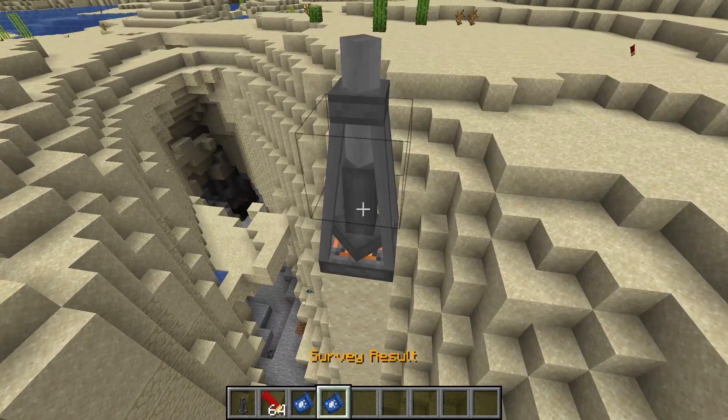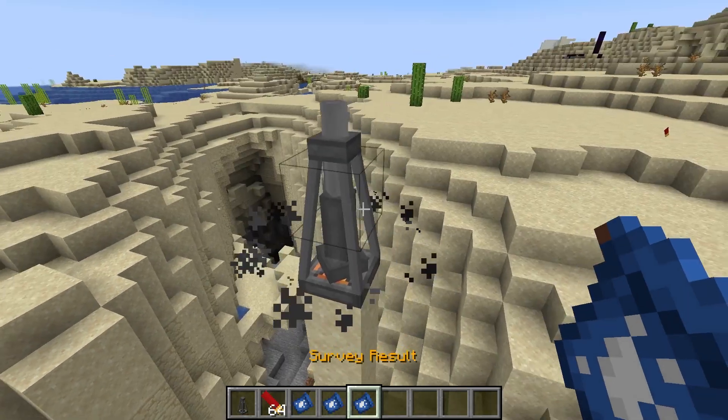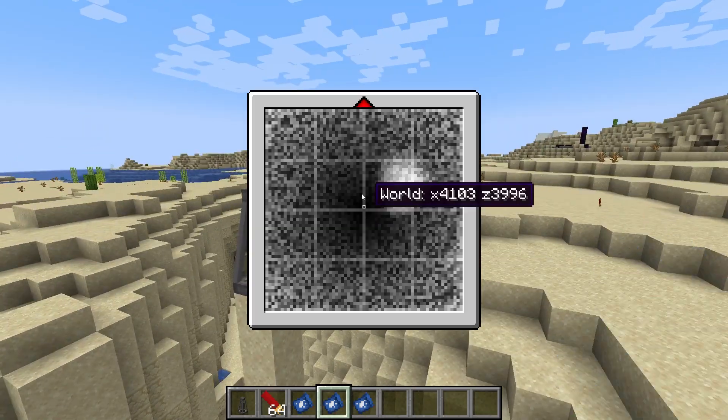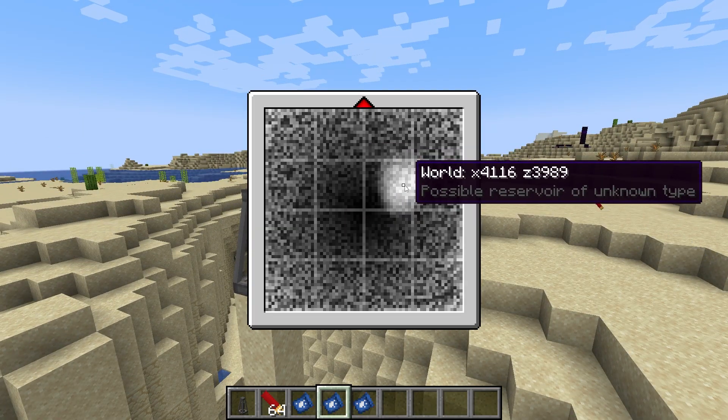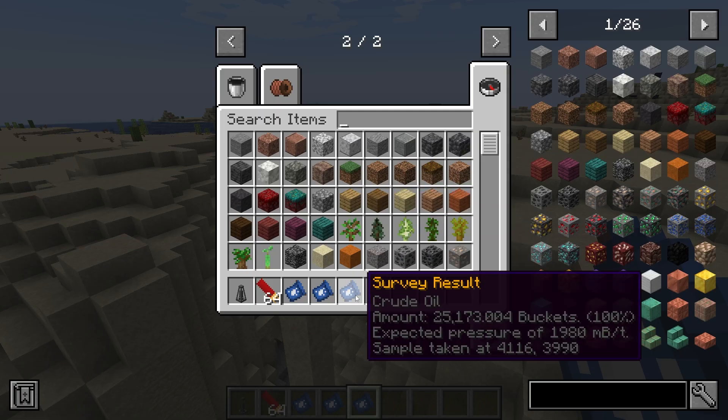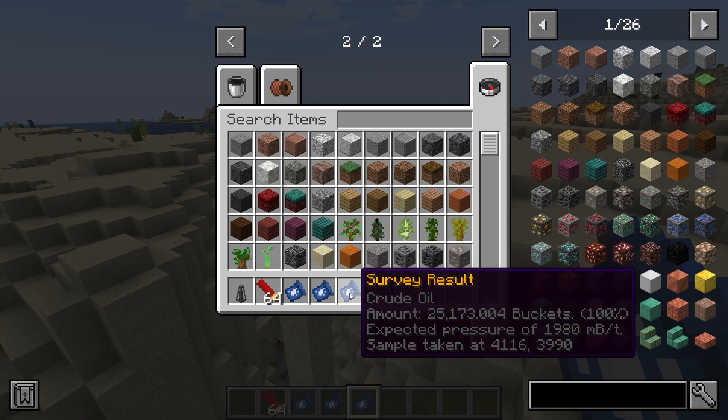Once you look up your coordinates, repeat this process until you get right above a reservoir. This one you don't right-click — it's not going to pop up a screen because we're above it. Hover over the survey result and it's going to show crude oil, the amount of crude oil, and the pressure — which is 1980 buckets.